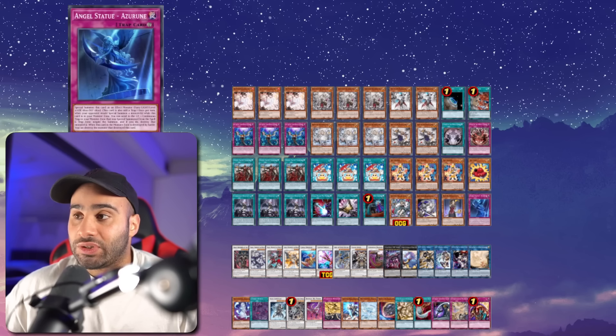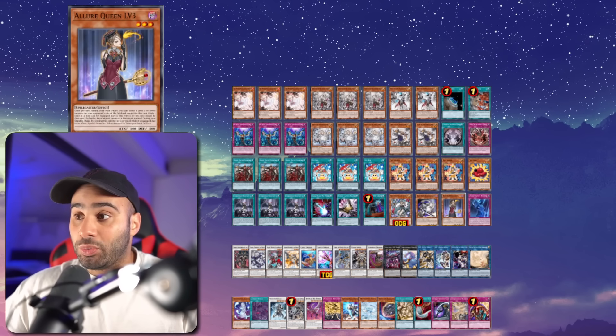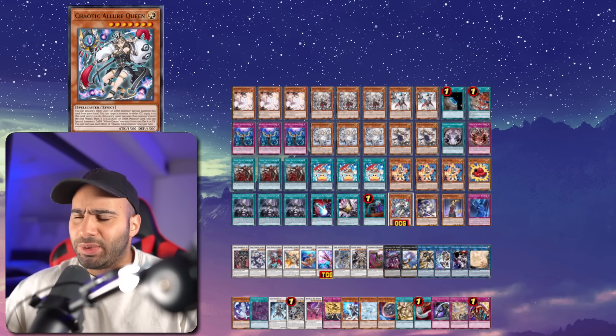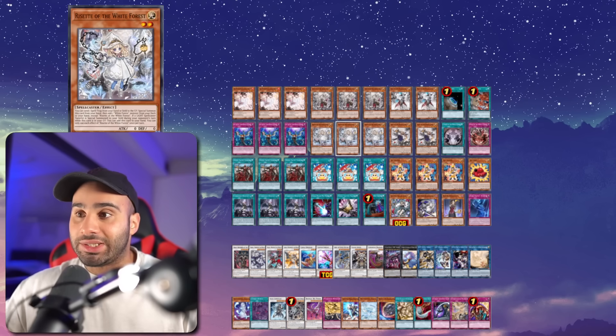Going second, you should side all four of those cards because they're not going to be achieving anything productive — your opponent already summoned monsters. But going first, these cards are your best friends. If you don't want to play any bricks in your main deck, you can delegate these cards to the side deck, and then going first game one, you really just have the cleanest deck in the room.